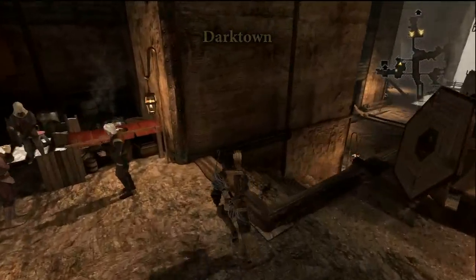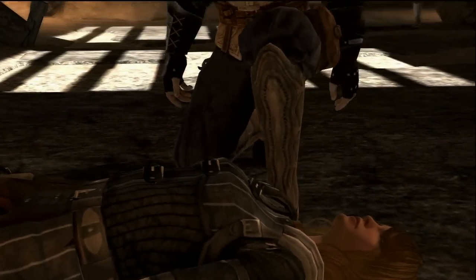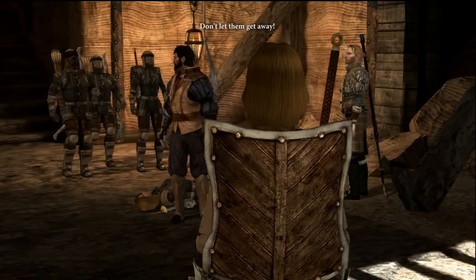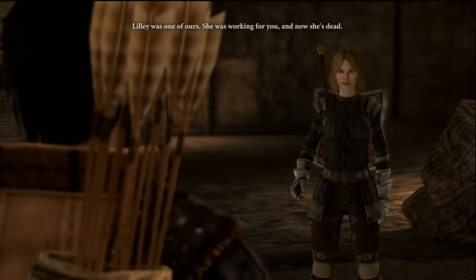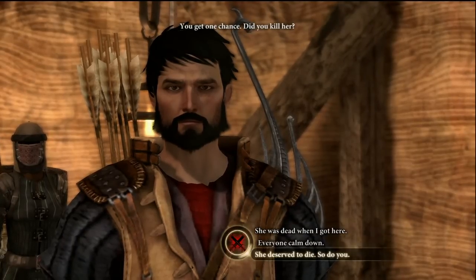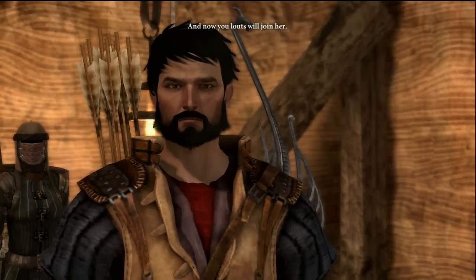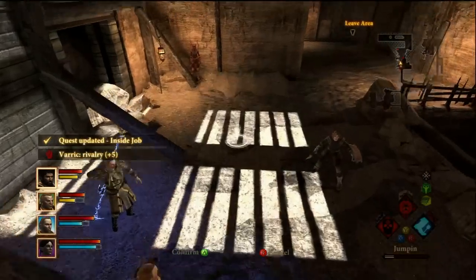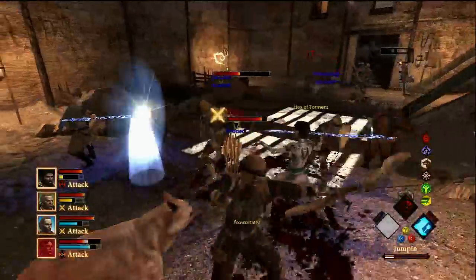Now we're at Darktown. Unfortunately something bad happened — Lily died. Her Coterie associates confront Hawke: 'Lily was one of ours, she was working for you and now she's dead. Did you kill her?' The enemy taunts: 'Lily died as she lived, in the gutter, and now you'll join her.' No way to talk out of this — let's fight.